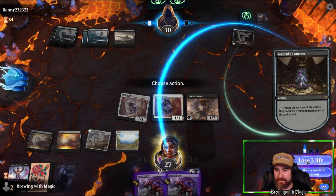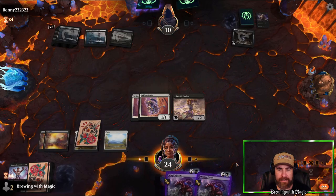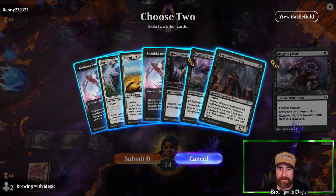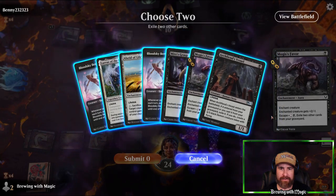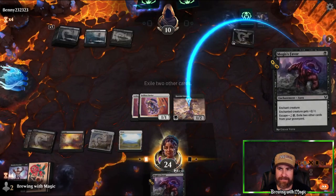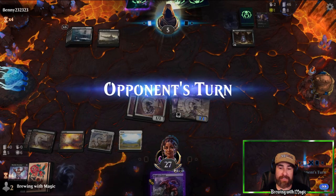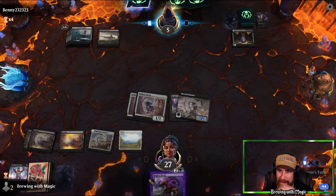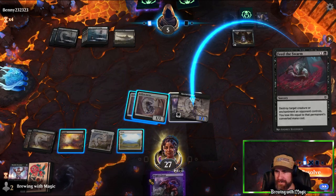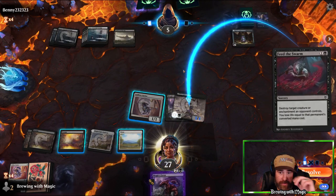We lose three life. Opponent foretells. We take our turn and draw land — we don't really want more land now. We discard things we can't bring back or care about less. We keep the Mire's Grasp. We look at our hand: one Blood Sky Berserker, one Owl Seed — those get discarded. We swing in for five. Opponent casts Feed the Swarm targeting a creature — the clock is no longer a one-turn clock, they just bought themselves an extra turn.